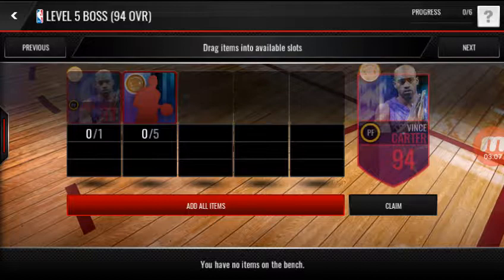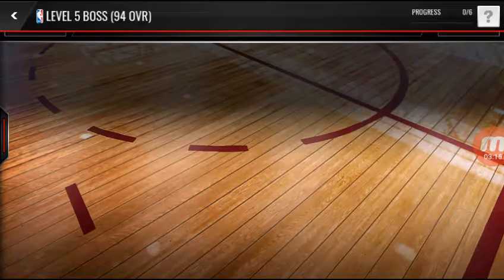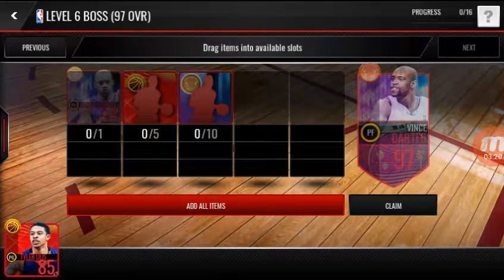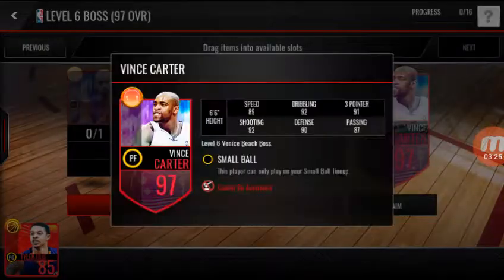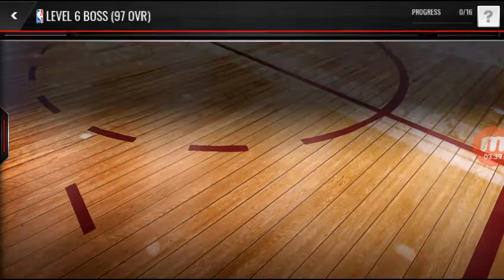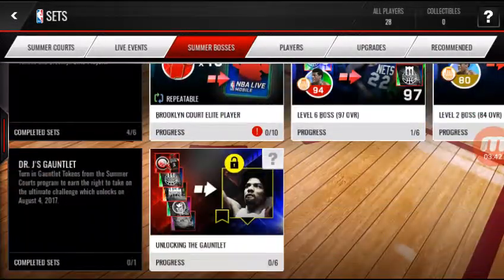That's gonna be a grind, that's gonna take me a while — unless I get some money and buy some from the auction block or buy some coins. Now to get the 97 Vince Carter I'm gonna need five regular summer court elite players, ten Venice Beach elite players, and a 94 Vince Carter.